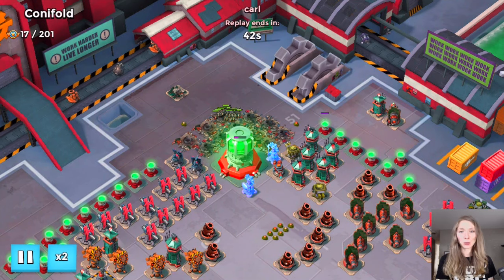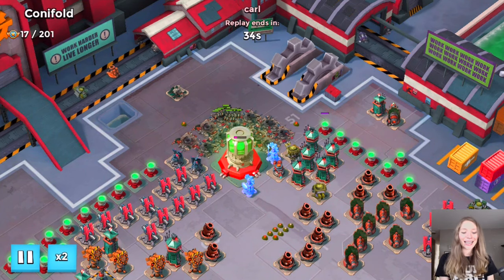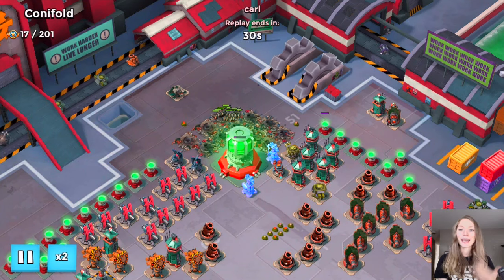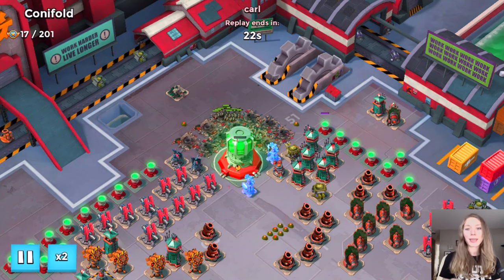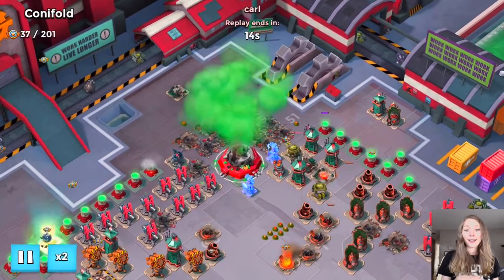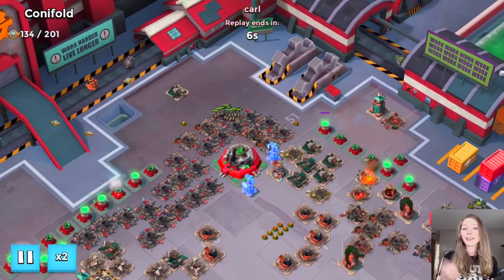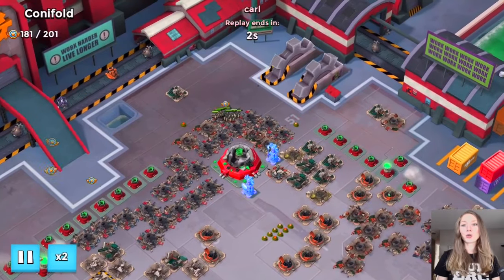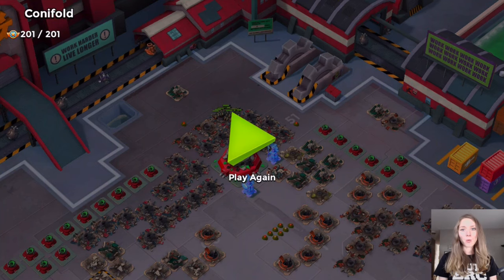These little Zookas take down the power core all alone — nothing is in their way, they're just pounding it down. Every single attack in this video is a Zooka attack, and that goes to show you how powerful a troop it is. If you want to solo a base, just use these strategies. Zookas are definitely capable of taking it all down. Of all the troops for soloing a task force base, Zookas are probably number one — the most popular, most used, and most successful.